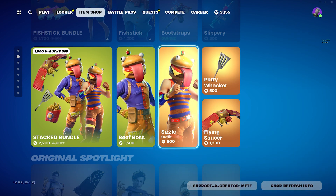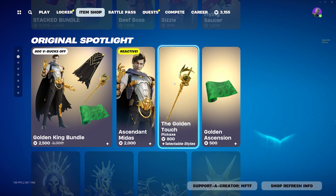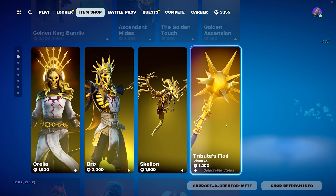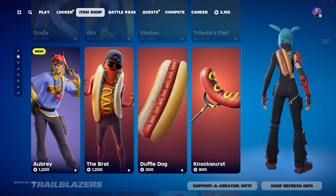We have the Beef Boss and the Sizzle — Beef Boss looks like my third grade teacher. We have Ascendant Mitis along with the Golden Touch. I think this skin is probably going to stay here for a while, so don't feel like you're going to miss out. Tribute Phileo, Oro, Aurelia still in the shop.